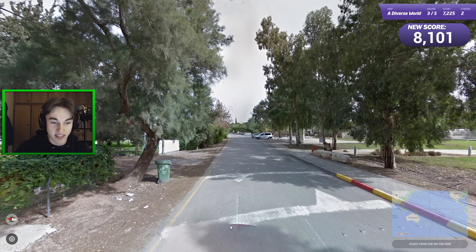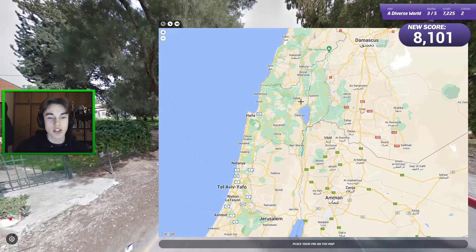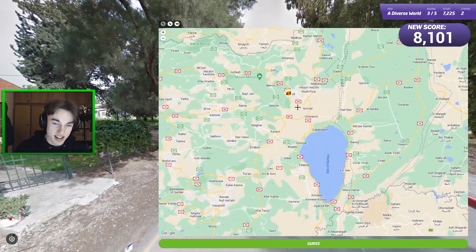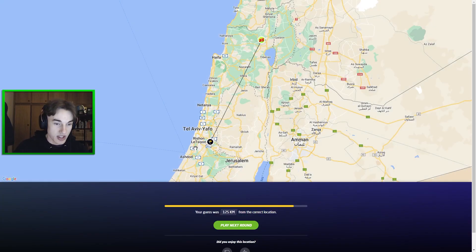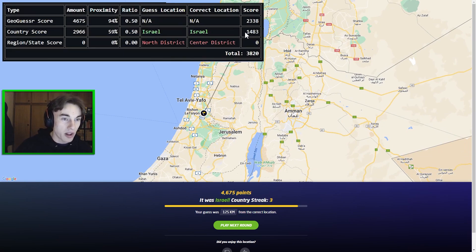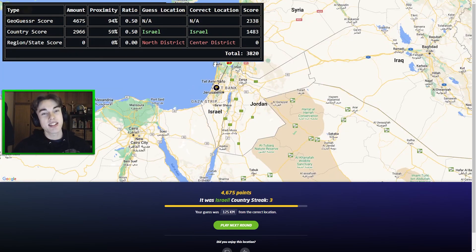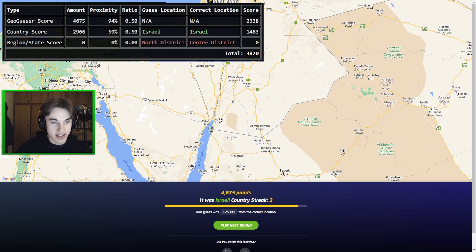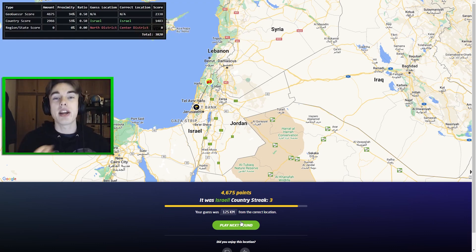Here we are in a small country again — this time Israel. I'd say we're probably in Tel Aviv or something like that. I'm going to guess up near Safed and see how many points it gives me. It was in Tel Aviv, so we get 4600 points for the normal score, but we only get 1500 points for our proximity guess in Israel. On this occasion we're actually ending up with a lesser score than we would have in normal GeoGuessr.